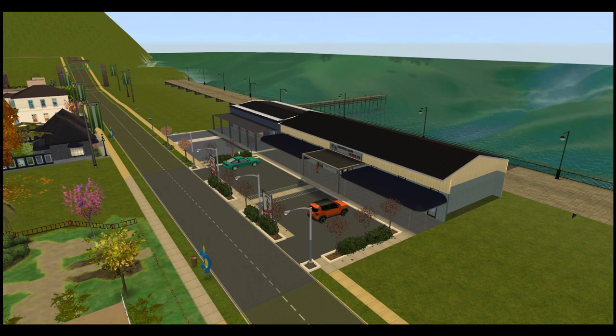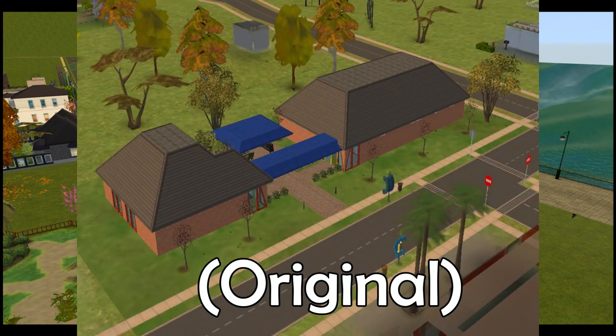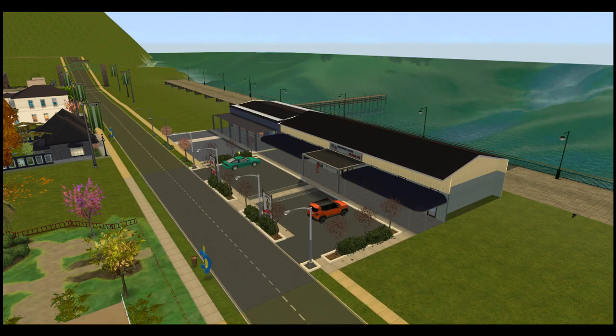Hello everybody, welcome back to my channel for another Sims 2 speed build video, here with me, Tea Addict. First of all, I gotta tell you guys that I done goofed. This lot that you're looking at right here — this is the 1-2-3 Gym down in Blue Water Village. You might be like, wow, that looks pretty different.